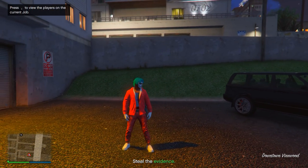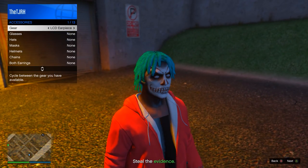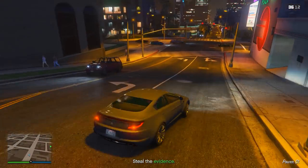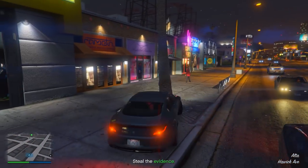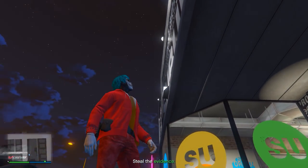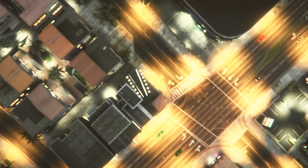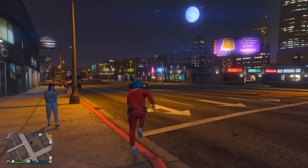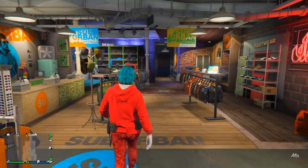When you load in, open up your interaction menu and equip your earpiece — the one you just purchased or one you already have. Then go to the clothing store in the mission so you spawn closer when you quit. Once you're there, make sure you still have your earpiece equipped, then quit the job using your phone. When you load back in, go to the clothing store and save your outfit at the front counter.